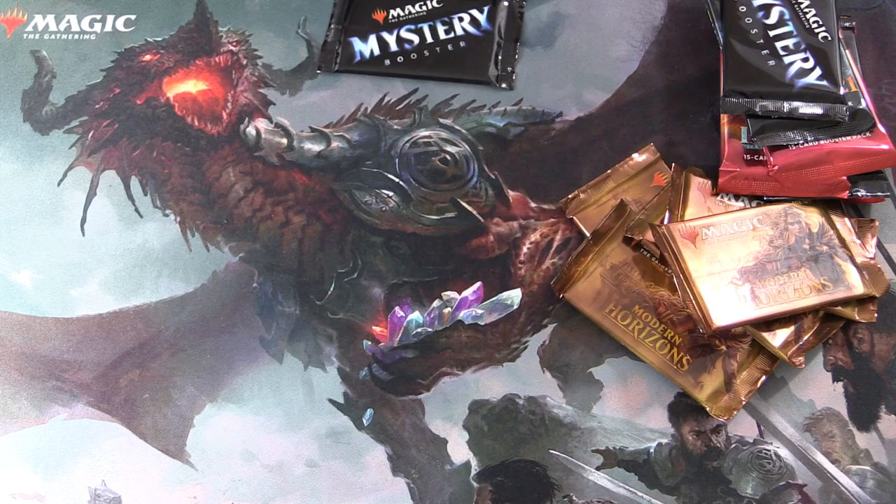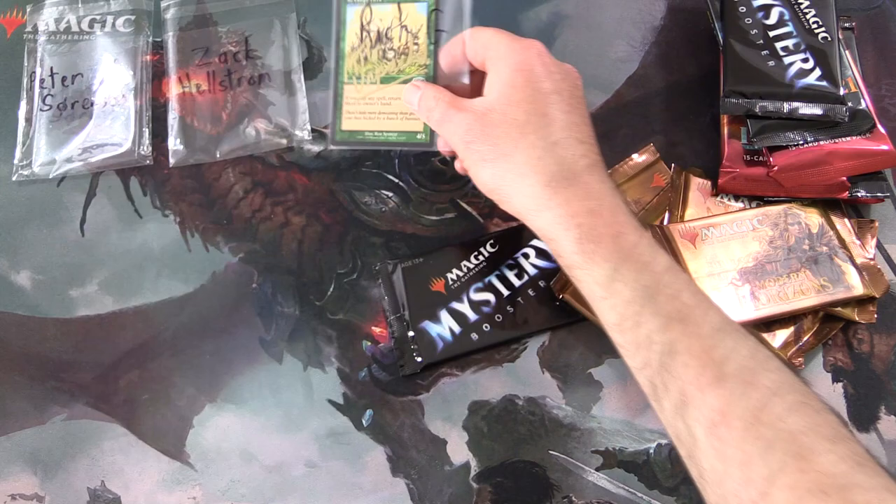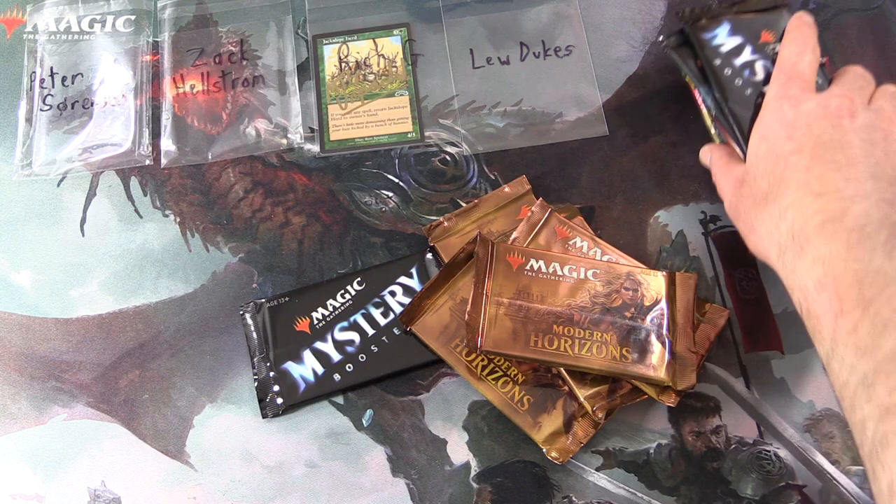We're going to grab five packs and then introduce the Patrons. The Patrons today: we have Peter Sorensen, Zach Hellstrom, Rich G — a new patron — who gets his signed Jackalope Herd, and Lou Jukes.